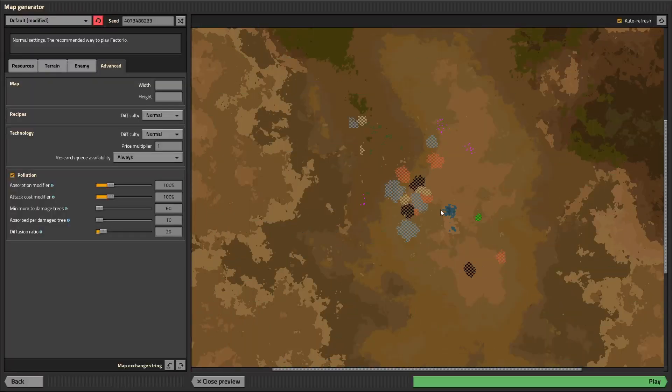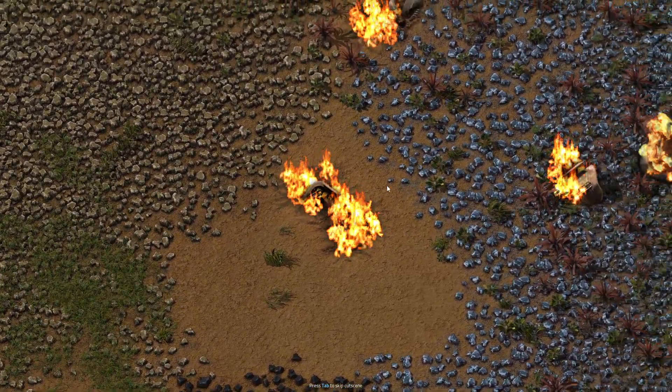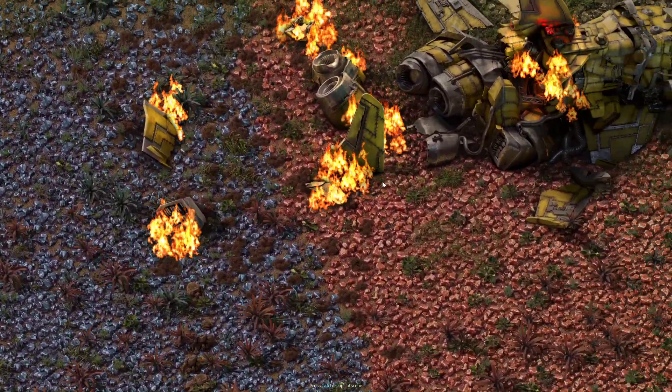We'll hit preview and see our starting area. We have a ton of iron here, which is great, and a nice big patch of copper. There's a little bit of water close by, which is perfect. We'll probably build upward. We have a bit of uranium over here for nuclear — there's a larger patch up here too — and some oil off to the side. This is looking pretty good, so let's hit play.